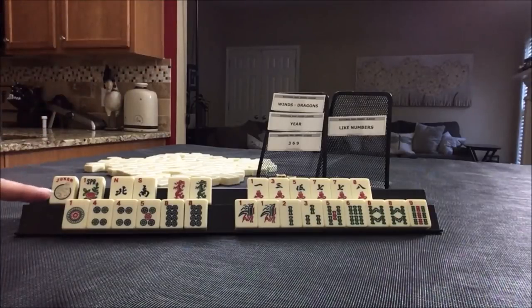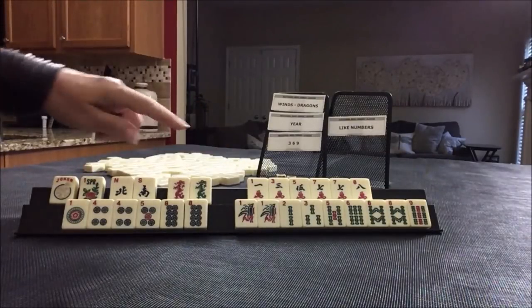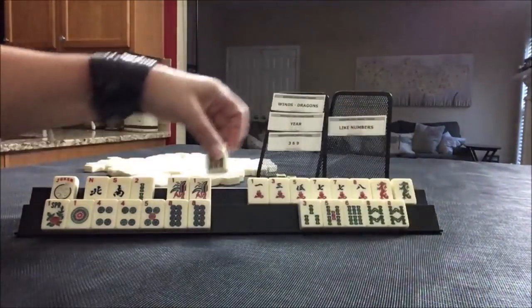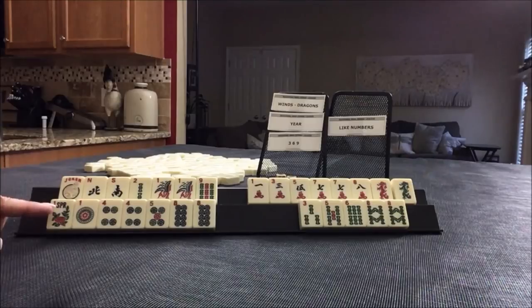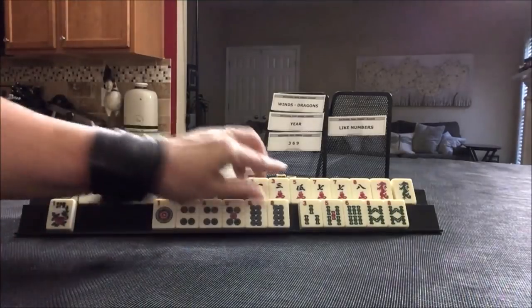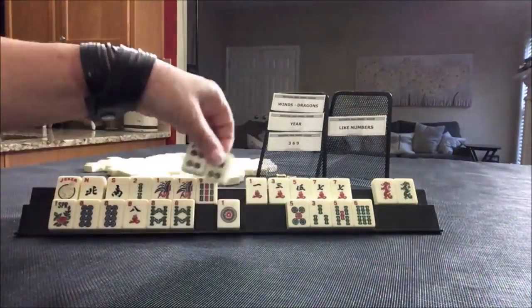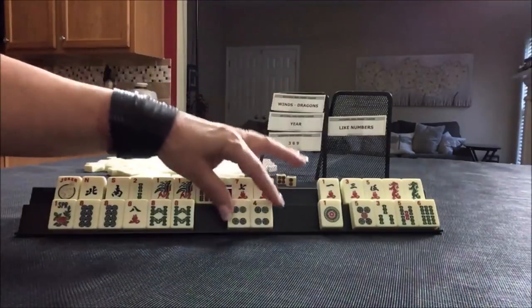Then we have maybe the year. We have two, one, nine. What about news with the year? Six tiles — it's not a lot. Three, six, nine — that's our only nine. And then we have like numbers. We have a flower and we have all the eights — eight, eight, eight. Joker bait, joker bait. Ten discards with joker bait.